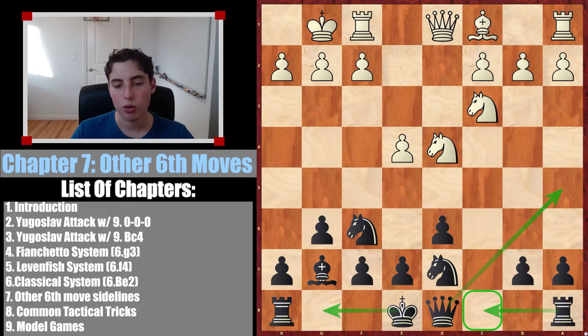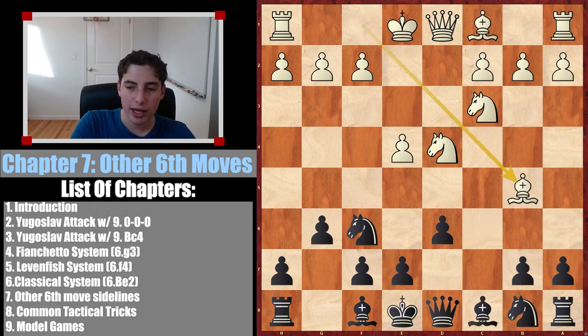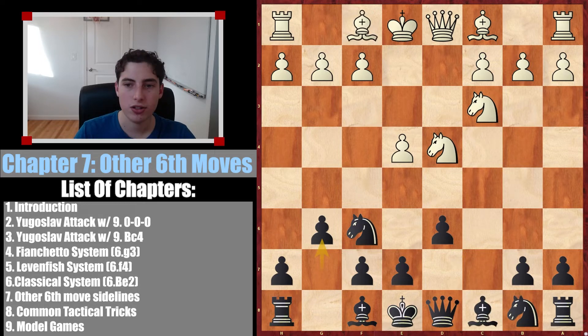We castle next, the rook comes to c8, the queen comes out to a5 — a square you've seen a hundred times now — and we have this very powerful bishop. The knight can move, we attack the center. This is not scary at all. Although this knight looks passive, both of these squares are potential future squares for it, and from there even c4 is an option. So this check — not scary whatsoever.